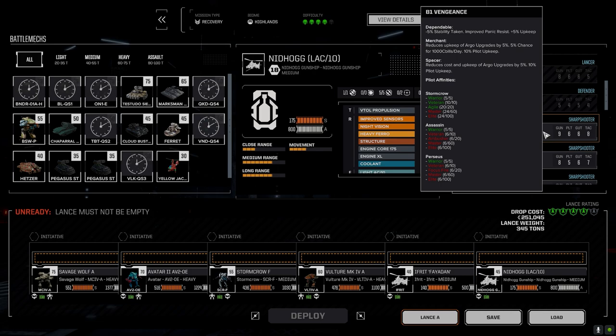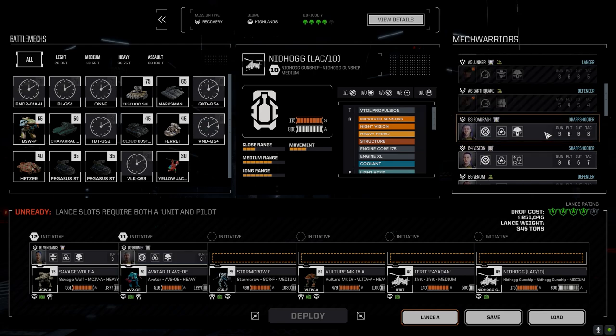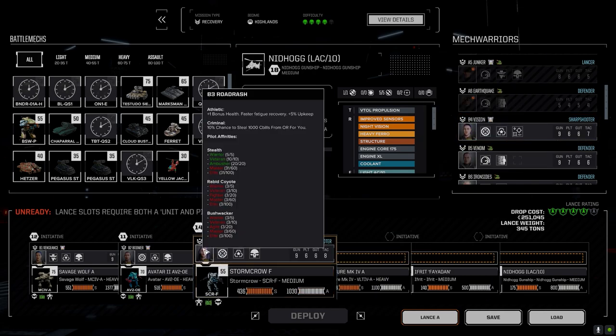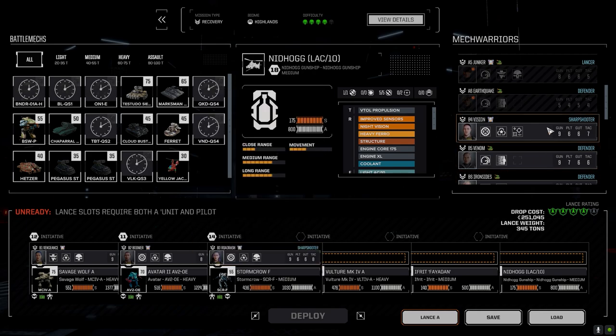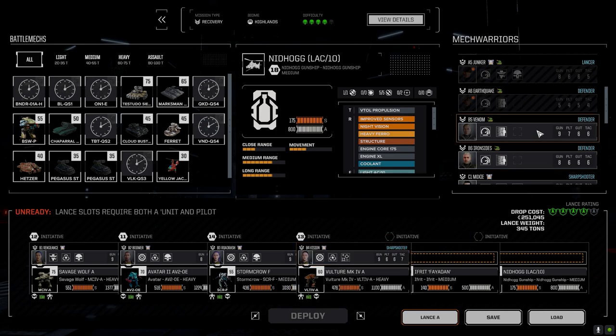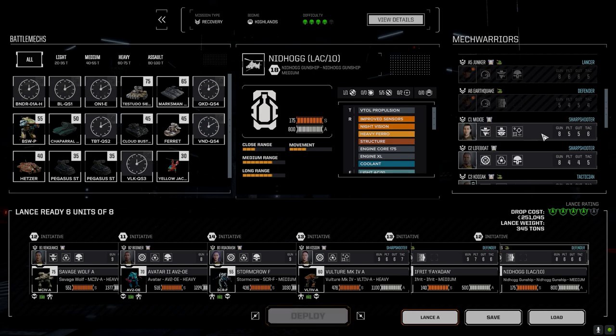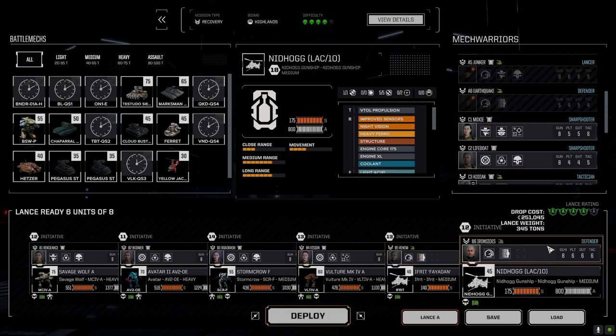Savage Wolf is using Goss, so definitely going to be - Boomer's been running the Avatar so let's keep him on that. Road Rash, we can put you on the Storm Crow, although you've been running the stealth for the longest time. Vision on the Vulture because he's got controlled burst to drop recoil, even though this thing's got like no recoil issues at the moment. Venom, you've been piloting the Ifriti - you piloted the Nidhogg once already. Let's go with that - we're rated at four skulls.